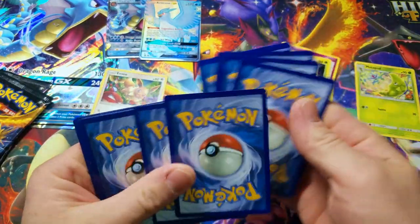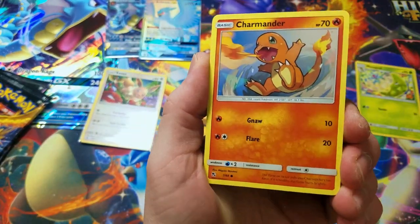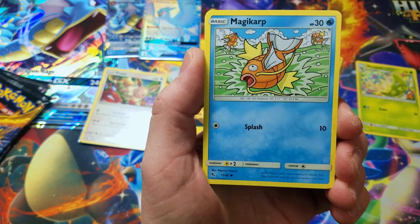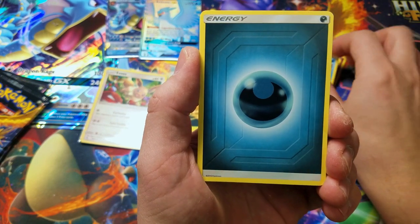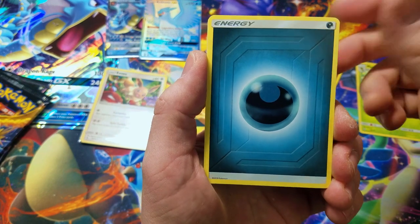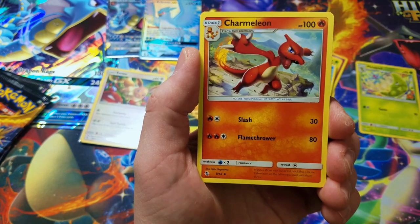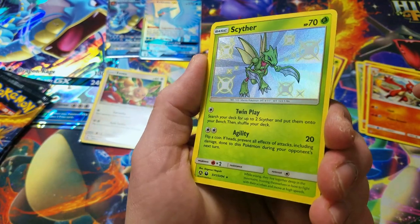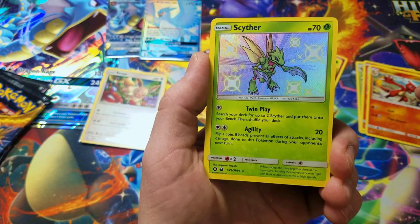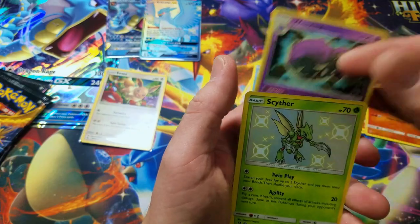Next pack. Charmander, Psyduck, Magikarp, Staryu, Slowpoke. I still need the Starmie GX card. Misty, Cerulean City Gym, Magmar, Charmeleon. Oh nice — a shiny Scyther. Scyther being one of my favorite Pokemon.